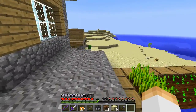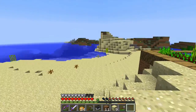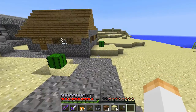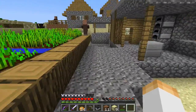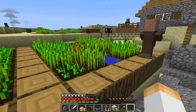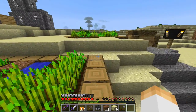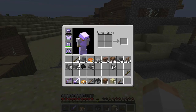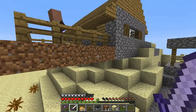I'm also thinking about building the sandstone walls around here, and maybe putting some nether portals over here so I don't have to go all the way back to my house just to reach the nether portal. I might also automate these wheat farms with pistons and things like that.